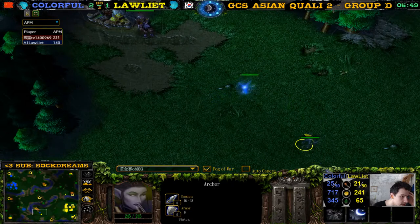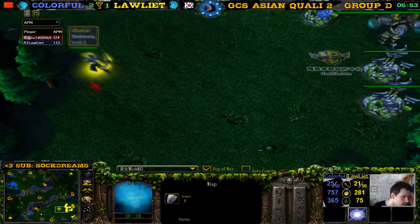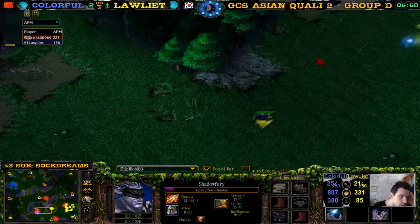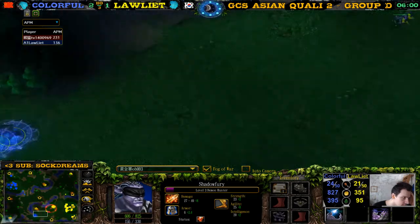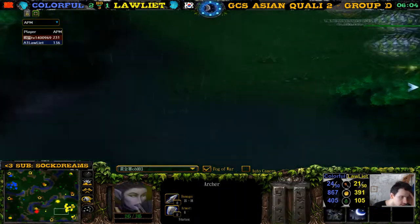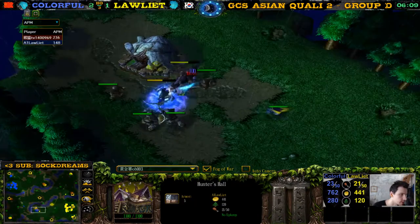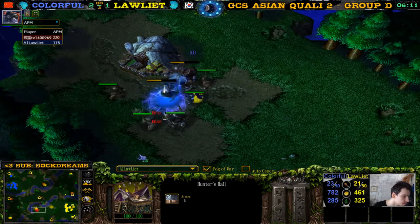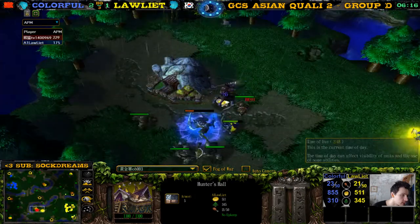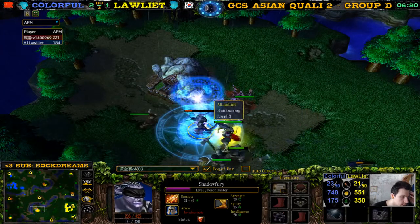The archer is hiding over here, waiting for colorful to start creeping. Then — creep check! But the archer just walks away at the worst moment. There it is — wisp dispel, detonate. Does he have Ultravision? Where's Ultravision? The archer moves in. He definitely has Ultravision. The XP went to Shadow Fury.